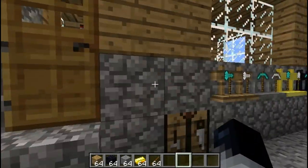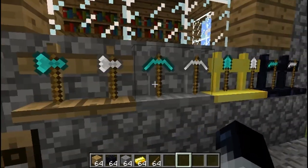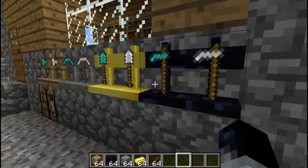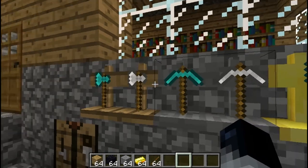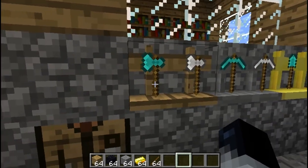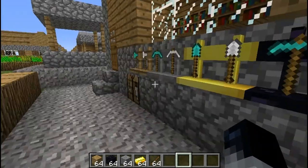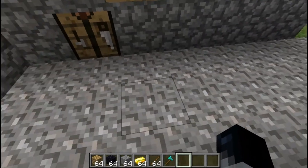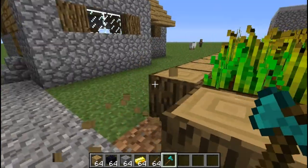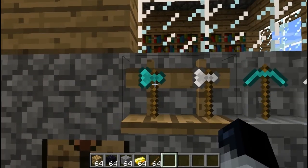What is Tool Rack? Well, this is it here. It only holds two tools per shelf, but it doesn't really matter — they're not that expensive to make. This wooden one, stone, gold, and obsidian. What you do is you right click on it and you get your tool and then you go ahead and use it for whatever. Then right click again and it puts it up onto the rack.